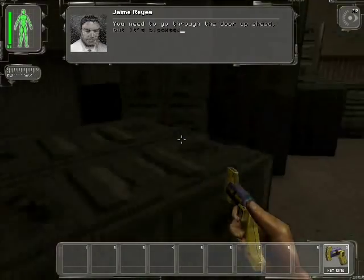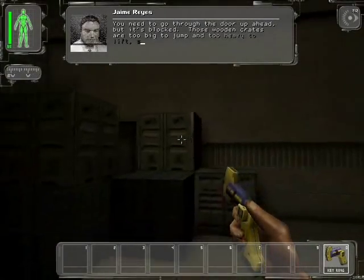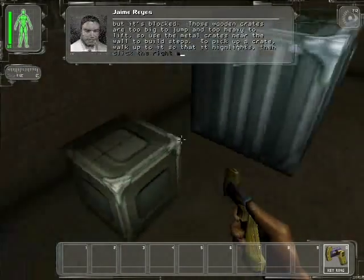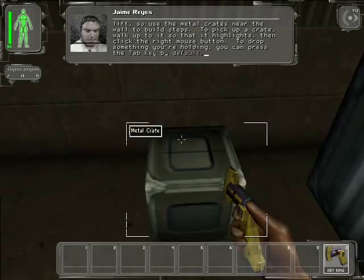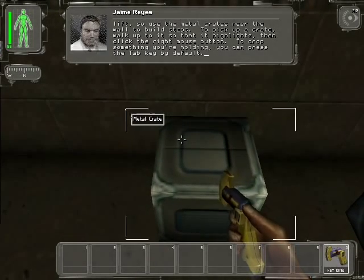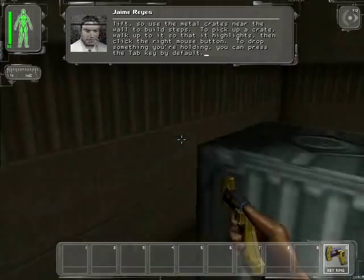You need to go through the door up ahead, but it's blocked. Those wooden crates are too big to jump and too heavy to lift, so use the metal crates near the wall to build steps. To pick up a crate, walk up to it so that it highlights, then click the right mouse button. To drop something you're holding, you can press the tab key by default.